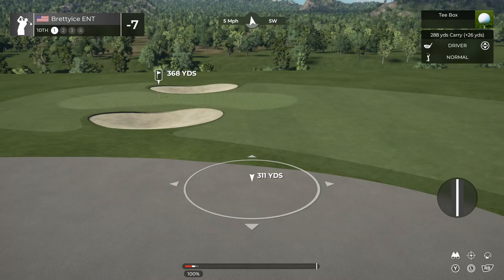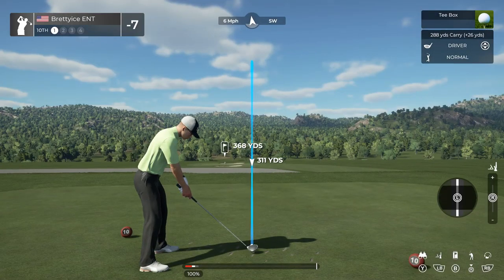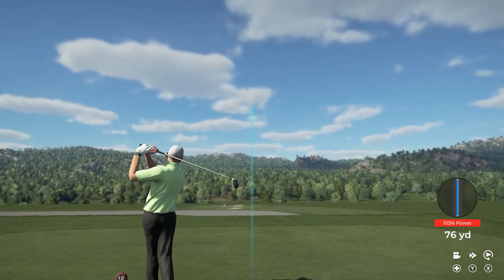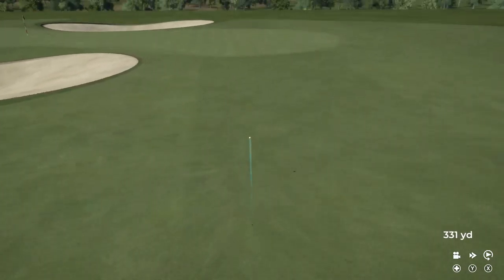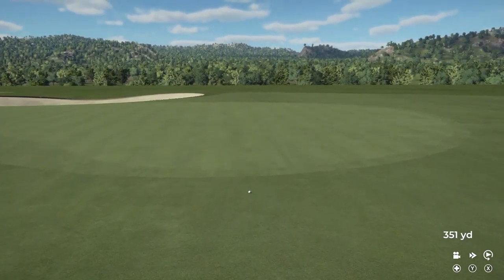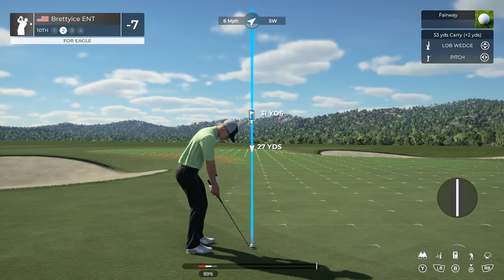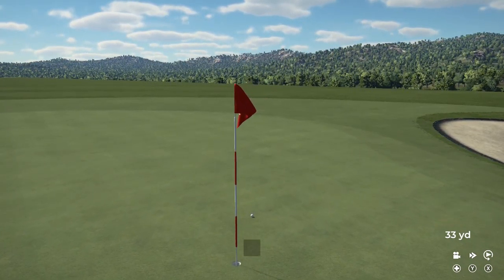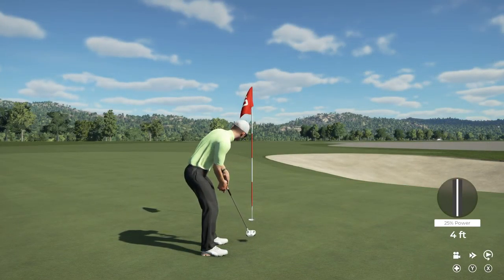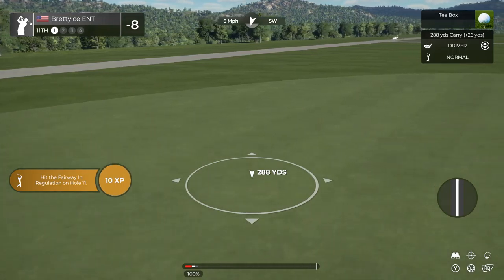Here comes the tenth hole. Would you look at the distance on this. That almost went down. Let's put this in the hole — pull down a birdie and sprint to the next hole. I'm loving it. That's birdie number eight on the day. And you're eight under par currently. Here we go — time to kick it off on the eleventh hole.